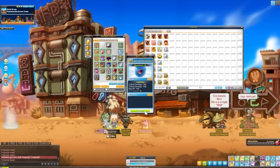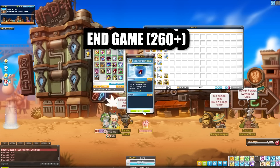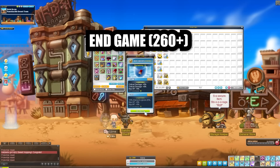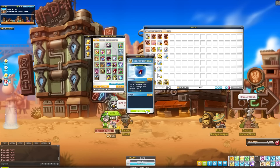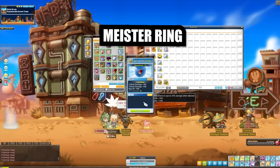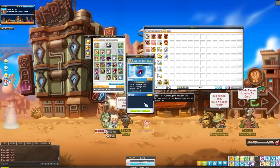Moving into end game at 260 plus, this is where you want to start going for real three lines. But only go for real three lines if you are done star forcing that item. Don't go for three lines on items you have to fodder or transfer hammer onto, because you will lose that potential. You can go for three-line on your arcane and treasure/meister rings since you'll never fodder those, but stay away from three-lining superior Golux items unless they are at 22 stars.